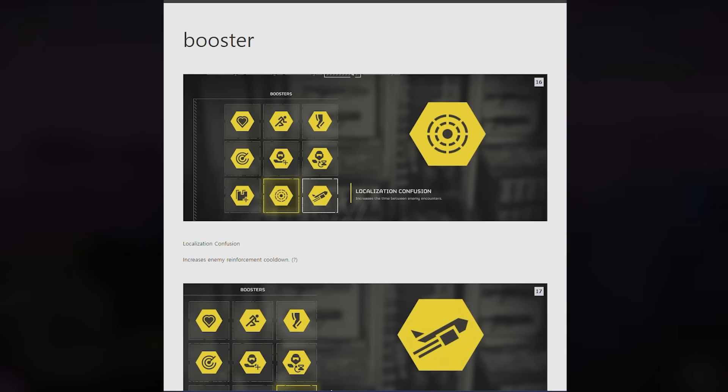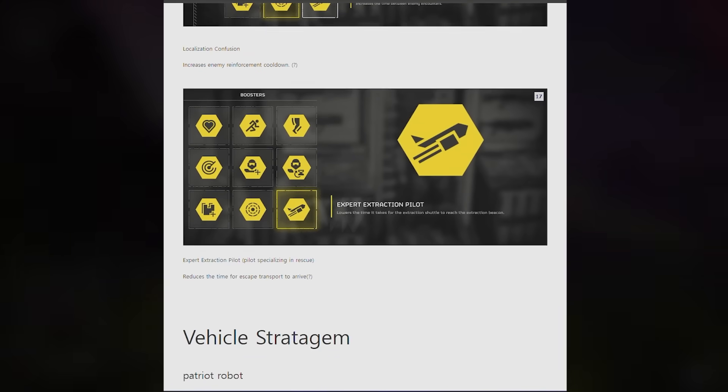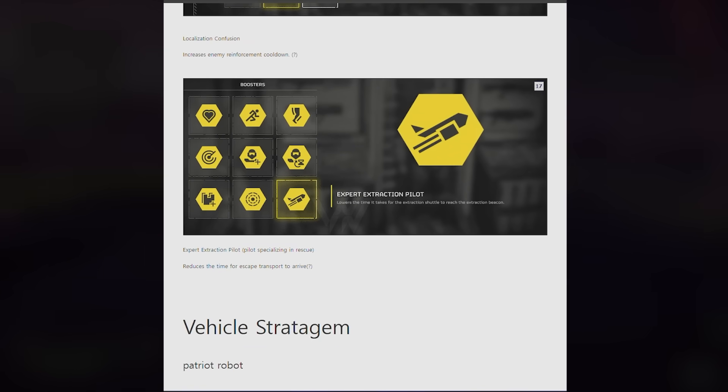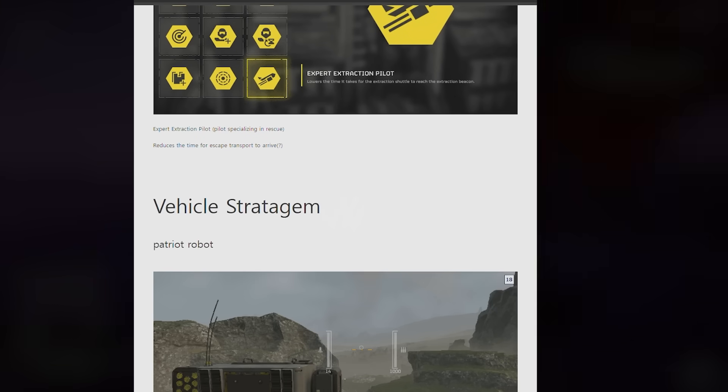We've got some new boosters. There's localization confusion, which increases the time between enemy encounters — pretty interesting. And then expert extraction pilot, which lowers the time it takes for the extraction shell to reach the extraction beacon. This is going to be nice on hell dive difficulty where we have to wait like three bloody minutes.